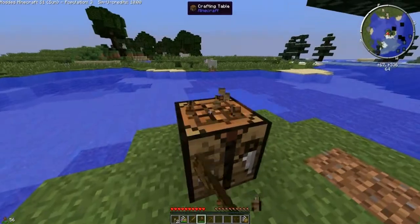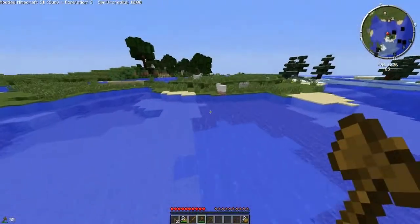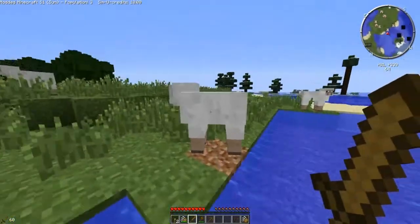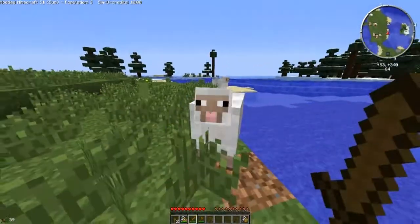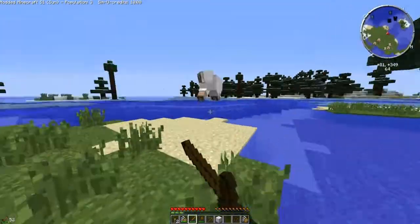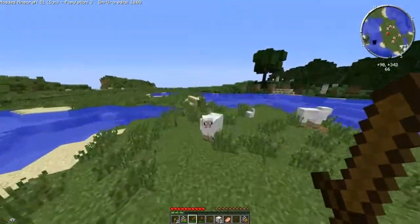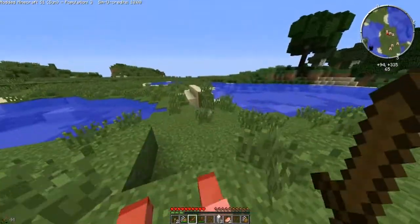So let's get rid of this block and get ourselves three pieces of wood so we've got enough for a bed. Got a couple of chickens around here and I think we're going to use that ice place over there as our building area slash starting area. So let's get three wool and then we'll dive straight into this mod.